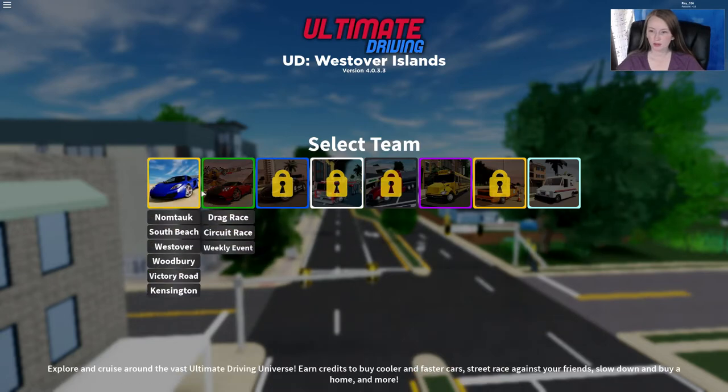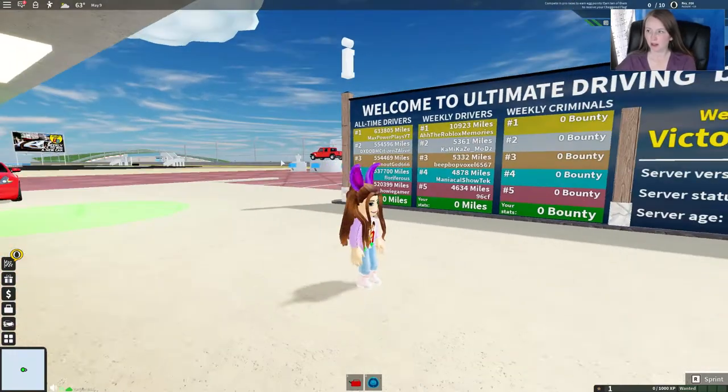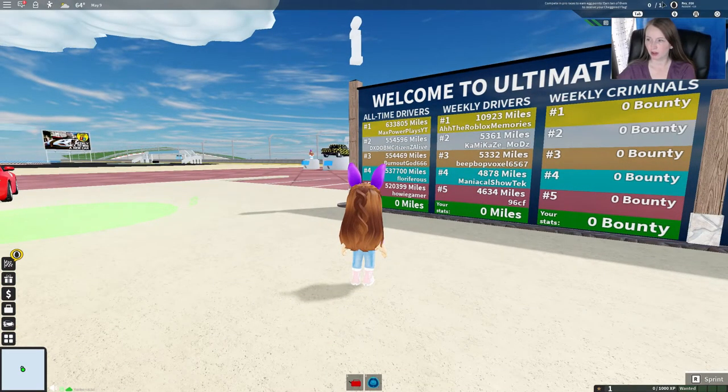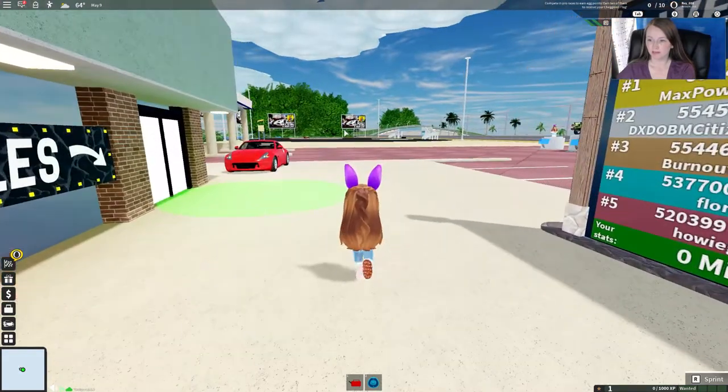So we're going to come over here and choose this one right here — the second one that says Drag Race, Circuit Race, and Weekly Event. If you look up here in the top right hand corner, it does tell us that we have 0 out of 10. It says complete, compete, and pro races to earn egg points. Earn 10 of them to receive your checkered flag.